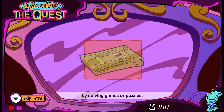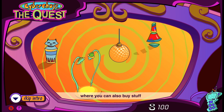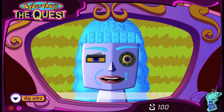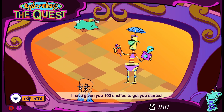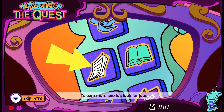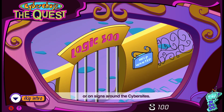Some parts you can earn by solving games or puzzles. Others you'll need to buy or trade from the stores in the Cyber Mall, where you can also buy stuff to decorate your room here in Control Central. Other things you need can be found with help from characters you meet along the way. I have given you 100 Snelfoos to get you started. To earn more Snelfoos, look for jobs posted in the Cyber News on your Squackpad or on signs around the Cyber Sites.